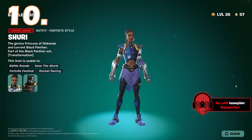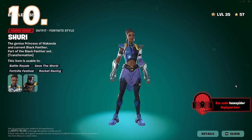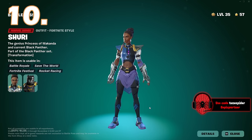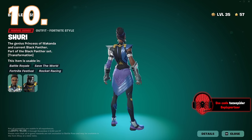At number 10 is Shuri. For some of you this skin could be lower on the list, but I love that they did the Zero War comic outfit. I was really hoping for it. I love the colors — the mix of blue, black, and purple. I think they got a good face model for Shuri, and I really like the shoes too. They did a good job with the detail for this skin, and I'm definitely going to be using it quite a bit.